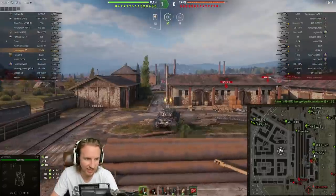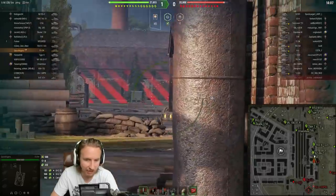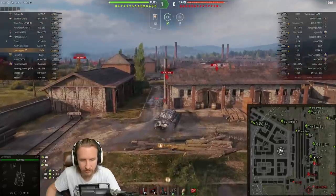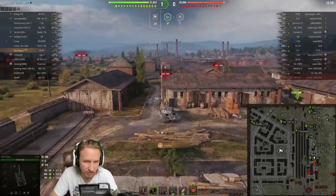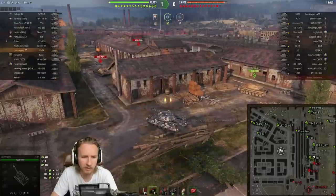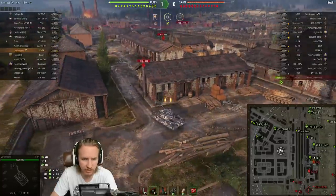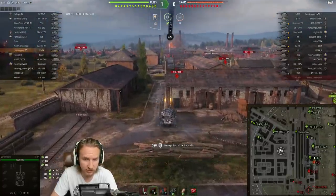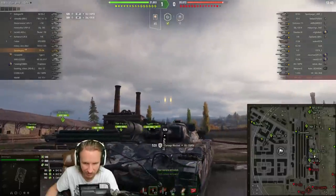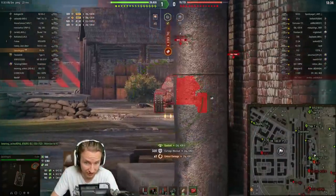A double barrel lands over the ridge line, crippling the Bat-Chaton, which is subsequently taken out by artillery. In this scenario my left barrel is loaded — designated by a grey outline — but I intuition-switch to gold because I need to deal with a KV-2 which has formidable armour even on its lower plate when angled at 45 degrees. We actually bounce a shot from the Object 432, and the SU-130PM catches us as well, ricocheting off the side.